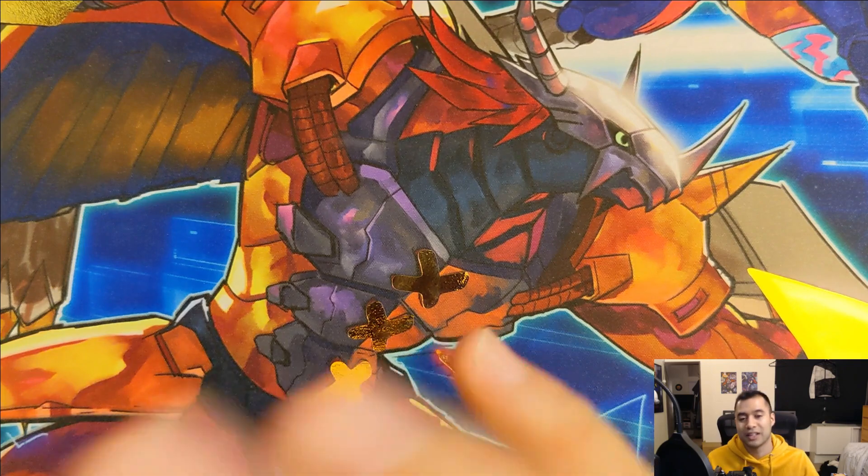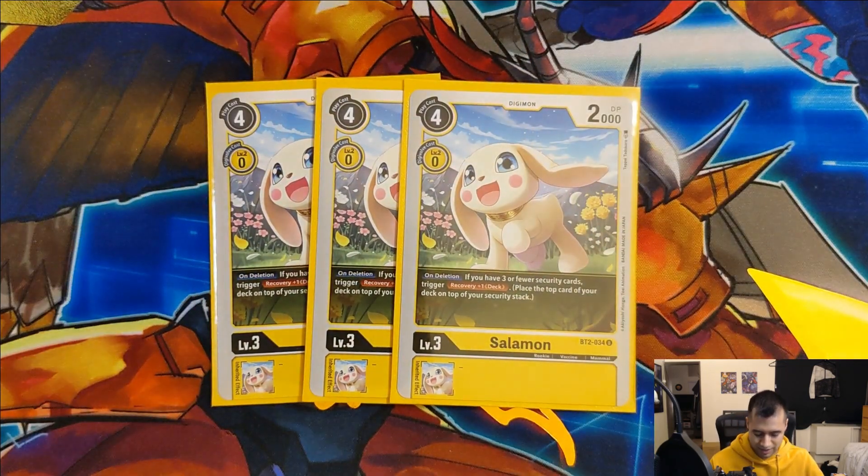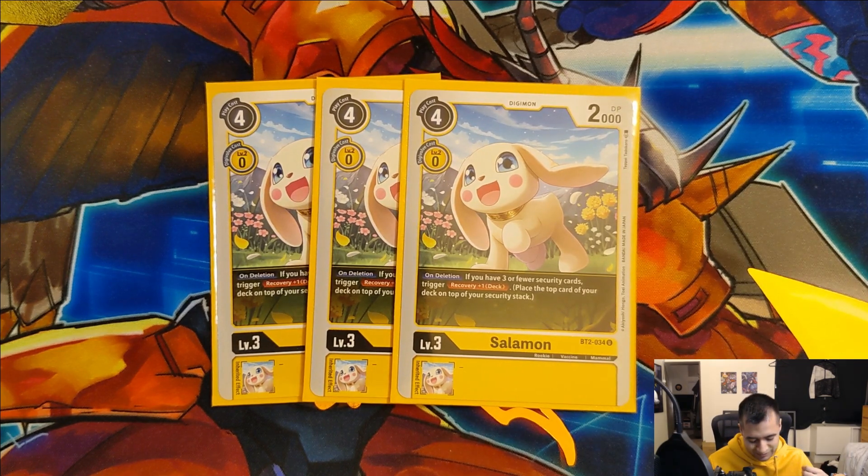Last up we run three copies of the new Set 1.5 Salomon. On deletion, if you have three or fewer security cards, trigger recovery plus one. This is one of the recovery options in our deck, and being able to get recovery off of a level three is very nice. She is a little bit expensive so you usually never want to be playing her from hand if you can help it - usually you want to digivolve her on top of your level two, or she can be a target to bring back with Mastemon if you need a little bit of extra recovery. She's also super nice if your opponent doesn't have any blockers - you can swing at their security with Salomon, she's probably going to die, and even if she does you're fine because you're getting that extra recovery. It's really nice to be able to potentially crash into your opponent's security, suicide with a rookie, and then come out on top with an extra security of your own.